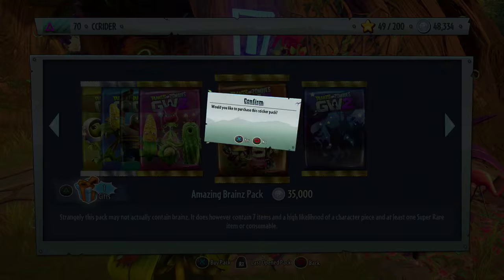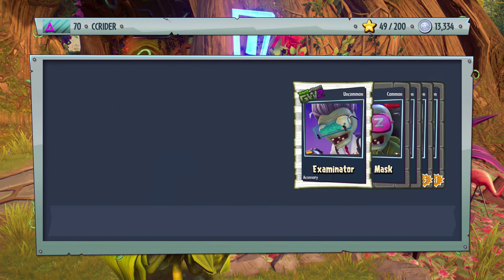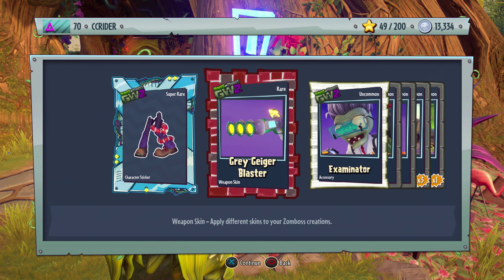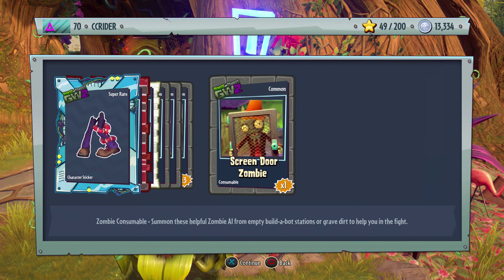Moving over to the Amazing Brains Pack — we have 13,000 coins left to spend after this. There's another piece of this guy — maybe a zoologist or something. Also Gray Geiger Blaster, Examinator, Sleep Mask, Gold Eugene, and Brown Coat on a Screen Door.